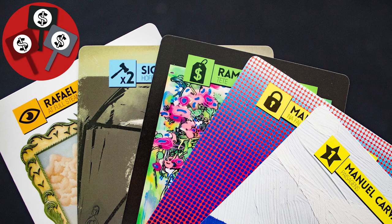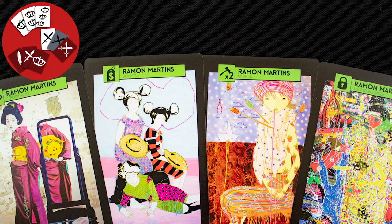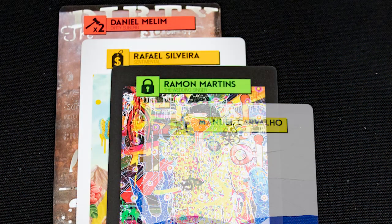Modern Art is all about different types of auctions — buying and selling paintings, and set collection. Owning and selling in-demand works from hot artists are the key to winning the game. The core of Modern Art is its different types of auctions.